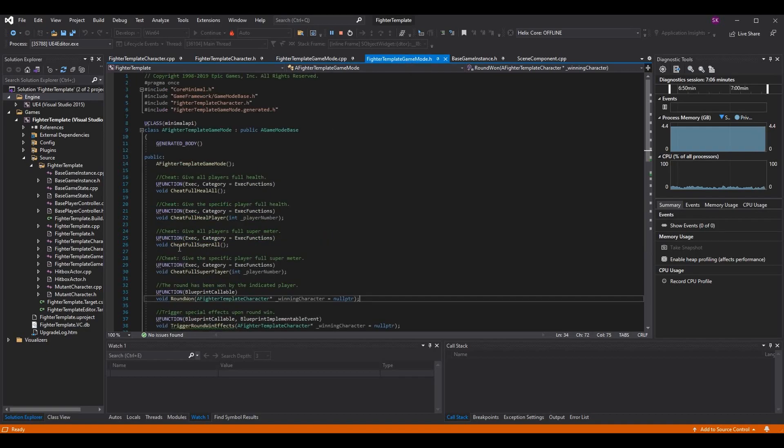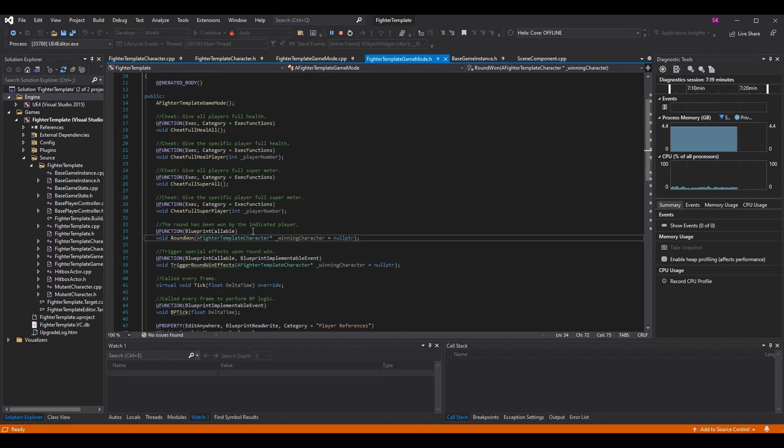Round One before was literally void RoundOne with a player index. I've now changed the player index to be a Fighter Template Character pointer, which I've called winning character, set equal to null pointer by default. What this means is when we call this function we can choose to pass in a character reference, and then perform different logic on it if we want. In this case we won't be, because we're just dilating time and slowing it down — but you could make the winning character glow, or make them say a line at that moment, or anything really.